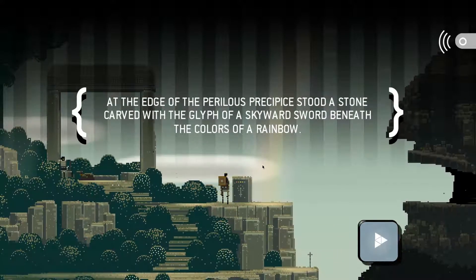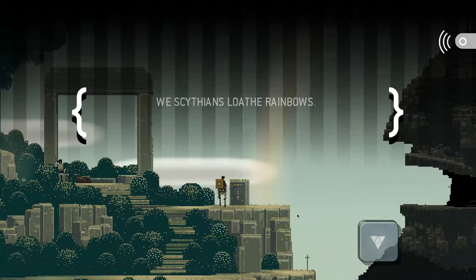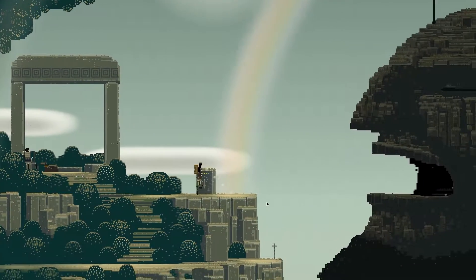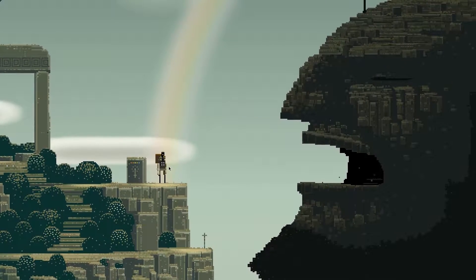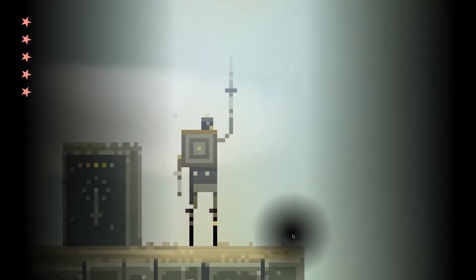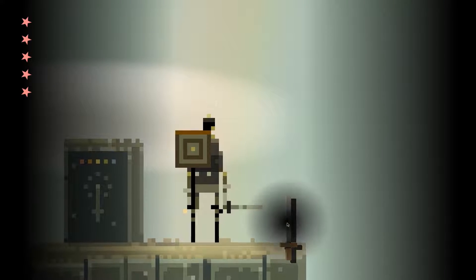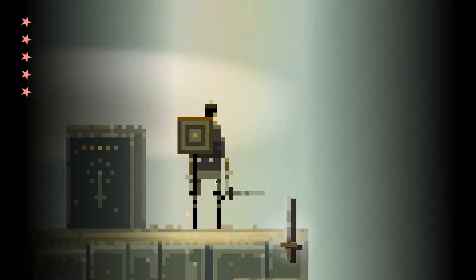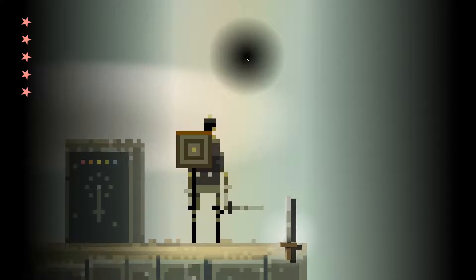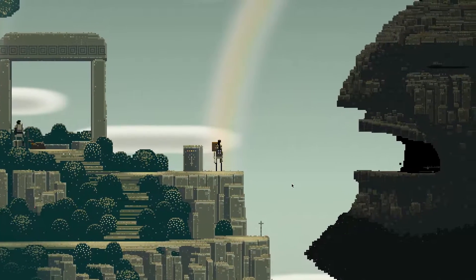At the edge of the perilous precipice stood a stone carved with a glyph of a skyward sword beneath the colors of a rainbow. We Scythians loathe rainbows. But we can just go here, hold right click, and hold up our sword. Oh my god, so epic. Apparently that was it.